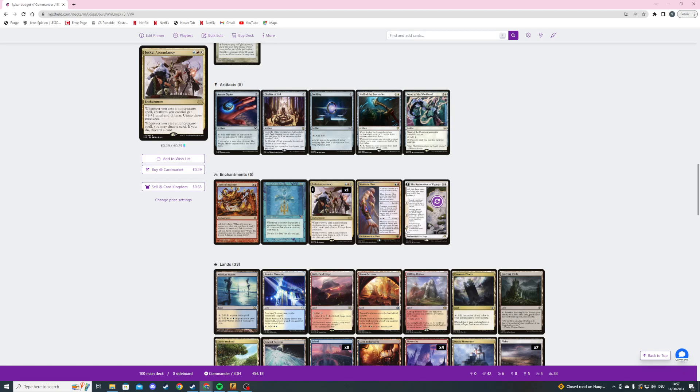Then Sorcerer's Class — a two mana enchantment. On ETB we draw two cards and discard two cards. For two mana we can level up to level two, and then creatures we control have the ability to tap for one red or blue mana — but we can only spend it to cast cards and sorcery spells. For five mana we get level three which is basically a reverse Omen of the Sea — whenever we cast an instant or sorcery spell this turn, that spell deals damage to each opponent equal to the number of instants and sorceries we've cast this turn.